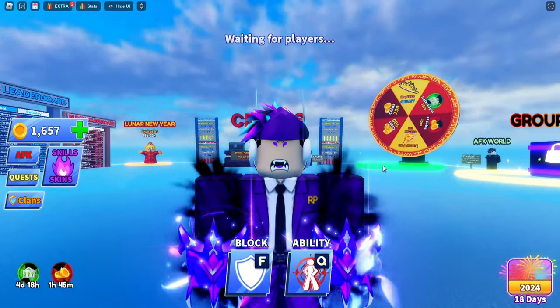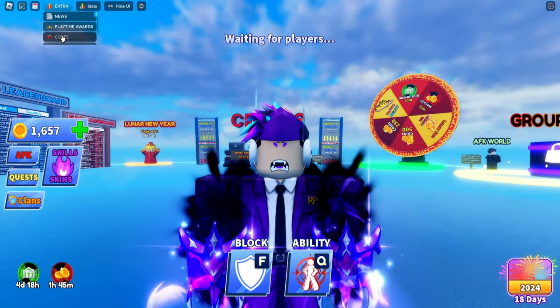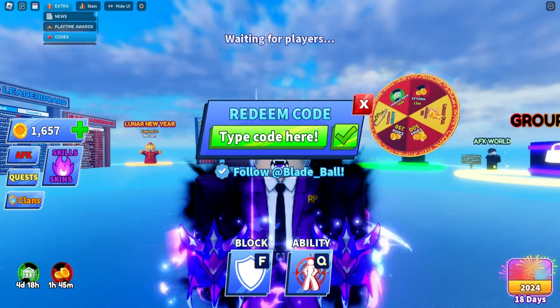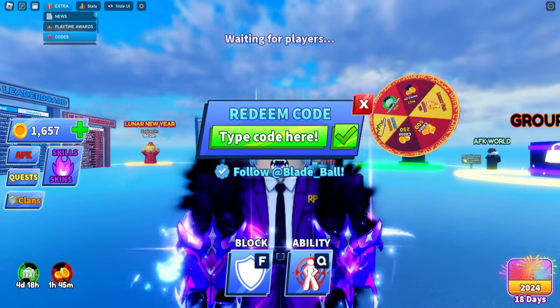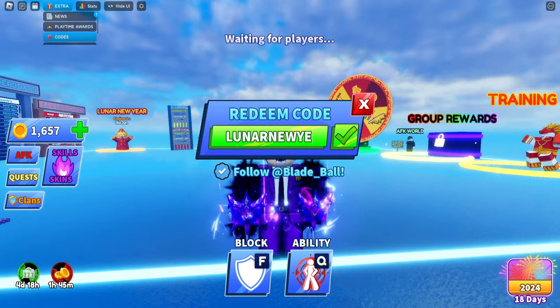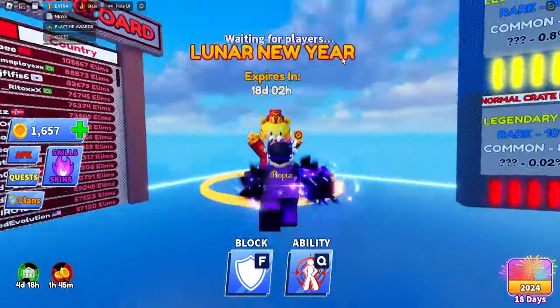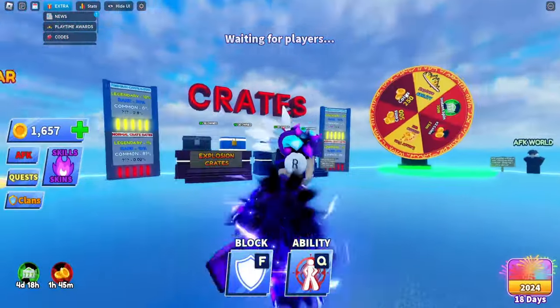The second method is to use codes. You want to go to the extra menu on the top left and click on codes. This will pop up and you can enter Play Ball codes here. The newest code you can enter is 'lunar new year' — just like that. But this one will not give you a spin directly; it'll give you tokens to spin on the lunar new year wheel.